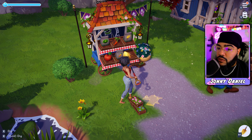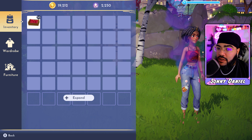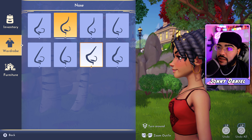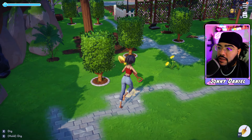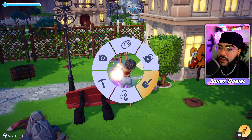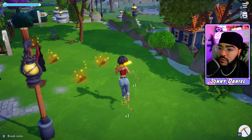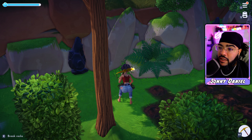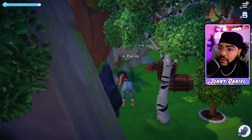Now all I got in my inventory is berries. Let's change Bae's nose real quick — it's got a little Michael Jackson action going on. This one's cool. Now that the inventory is cleaned out, let's pick up all these flowers and rocks, completely prepping this area for construction. We're gonna do some serious construction on this area.